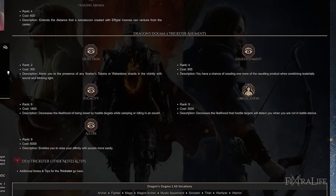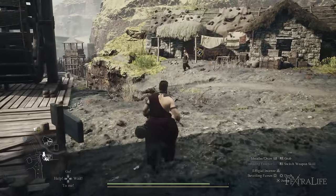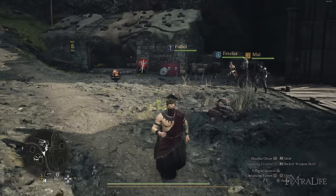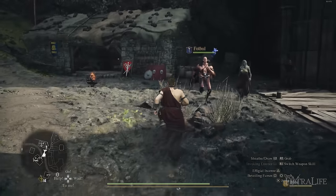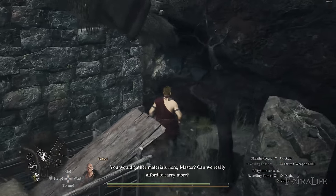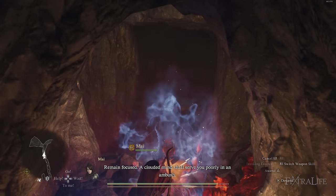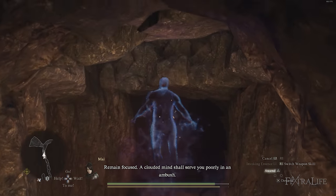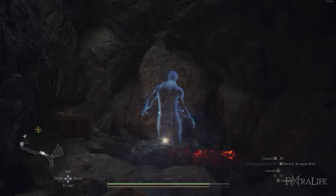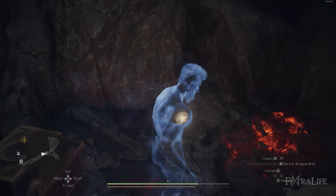The Trickster has an augment called Detection, which lets you detect Seeker's Tokens and Wakestone Shards nearby. You'll hear an audio cue that gets louder as you approach, and they'll be shining when you get near. This is really great for exploring — when playing this class I don't listen to music so I can hear the cue. Once unlocked, you can use this augment on other classes, which is a great reason to level Trickster. It pairs especially well with Espiel Incense.